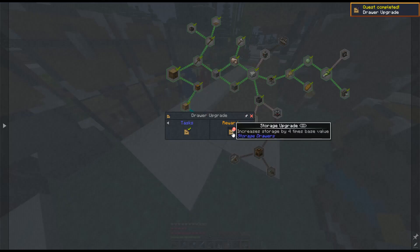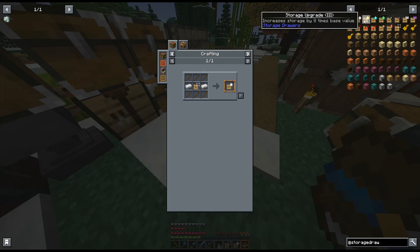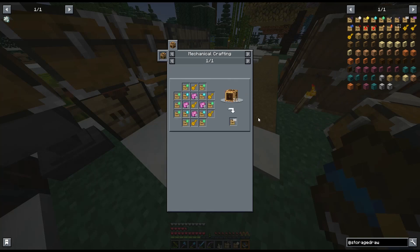After iron comes gold, then diamond, then emerald — that's 30 to 32 times base value, so basically 32 stacks. There's also a downgrade that uses flint, a void upgrade where anything over the limit gets deleted, and then a near-infinite storage, which is really cool. There's also a creative mechanism — concealment key to show or hide item labels, and unlimited item withdrawal.